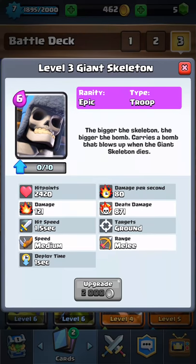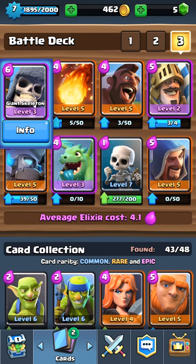I would choose Giant Skeleton. Because the Giant Skeleton has a bomb with them, so in battle he has a bomb. He can bomb a lot of their troops.